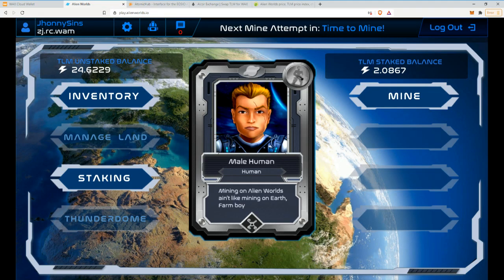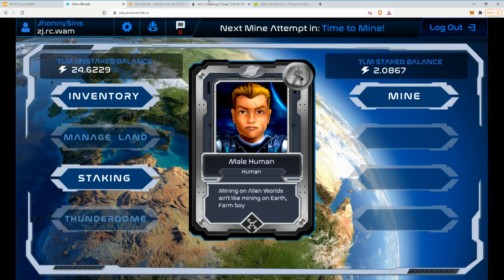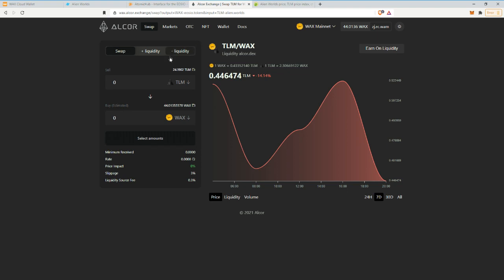So in the first video I made, where I had 5 TLM and went to the exchange to see if I could exchange it, I got 0.5 WAX for that 5 TLM. And now, if I go with 24, I get 55 — so it's 2 WAX per TLM now, which is quite the price increase.